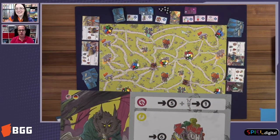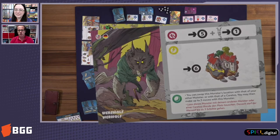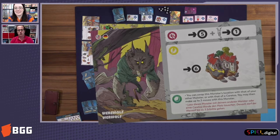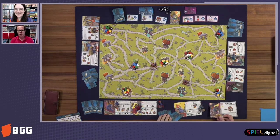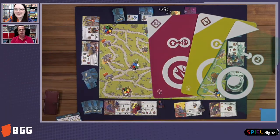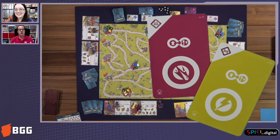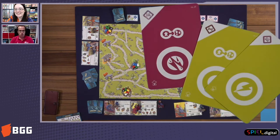Each player will have those three cards and will choose one card — just one card. For example, if the player chooses the yellow card with the thunderstorm, they then have to choose which monster they will use during their turn.